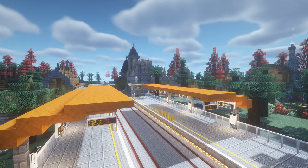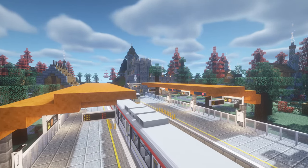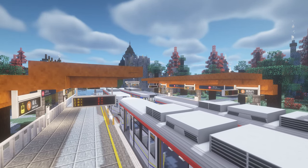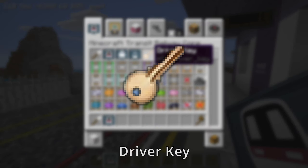Sometimes it might be necessary to send out extra vehicles when passenger demand is high, such as during special events, or maybe it is just fun to roleplay a driver. To do this, let's find the driver key from the inventory.